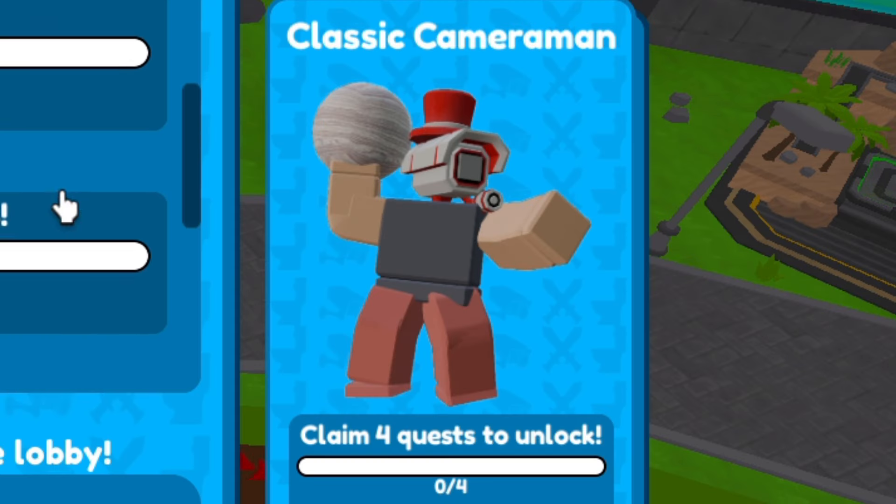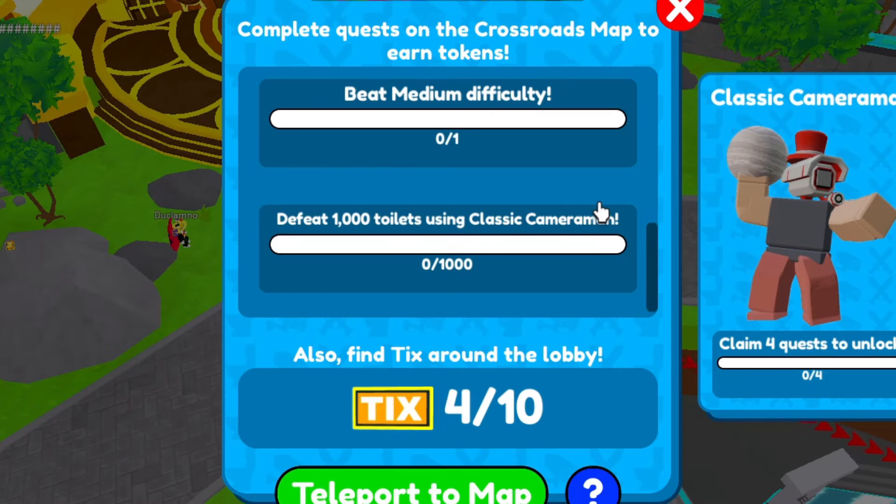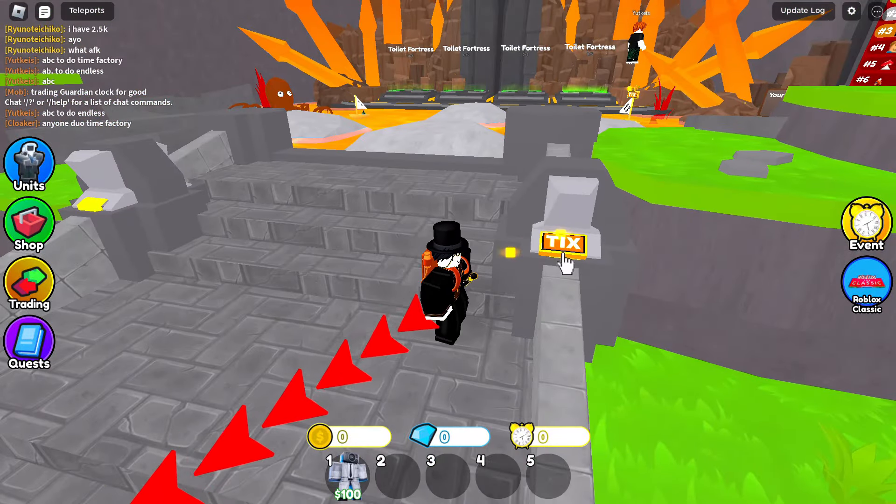Toilet Tower Defense. No way, this isn't the event. So there's a skin for a tower named Cameraman, which you can get from completing the classic quest. There's a classic map. You collect ticks in the lobby.